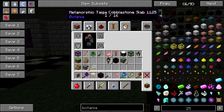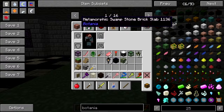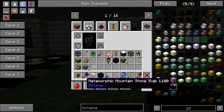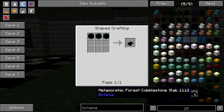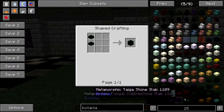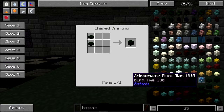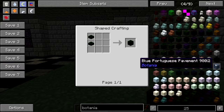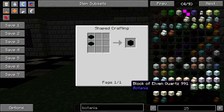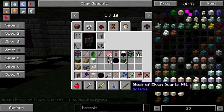Metamorphic cobblestone — really? The only recipe it's giving is slabs. Dreamwood, shimmerwood. Give me that green elven quartz — I said give it to me.